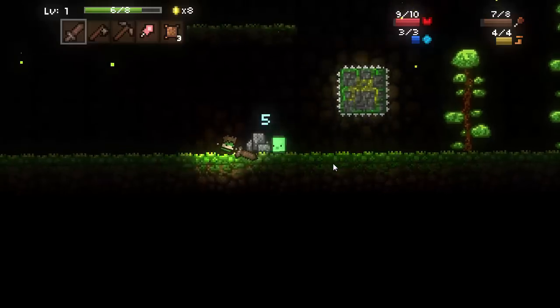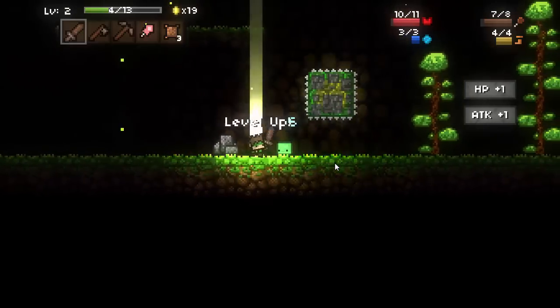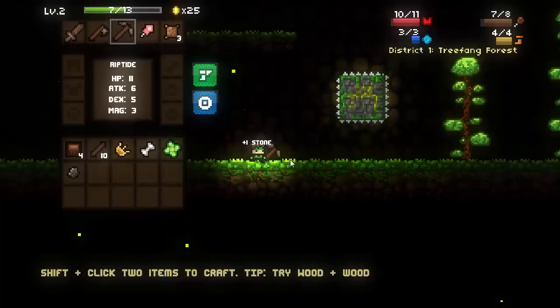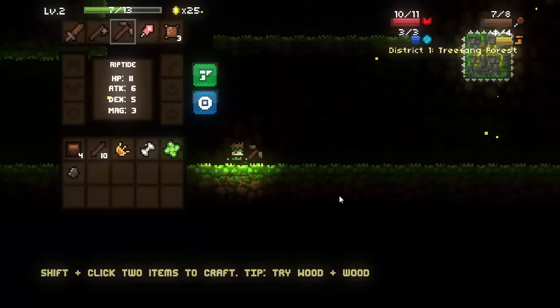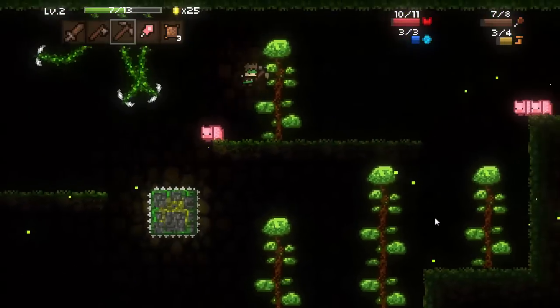There are some more aggressive mobs in the game - there are spiders, slimes, and a whole variety of things. We can go ahead and mine this rock as well. With that rock we get stone, and with stone you can actually advance through the tiers just like in Minecraft - from wooden, to stone, to iron, to gold, to diamond eventually.